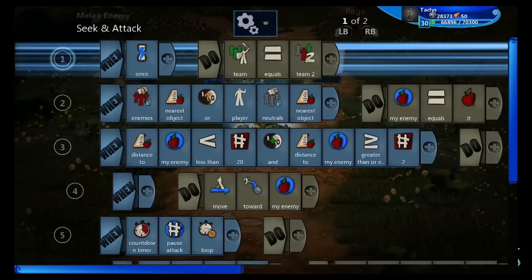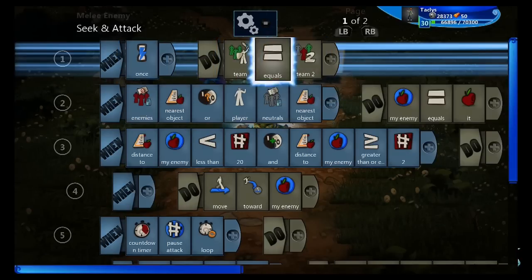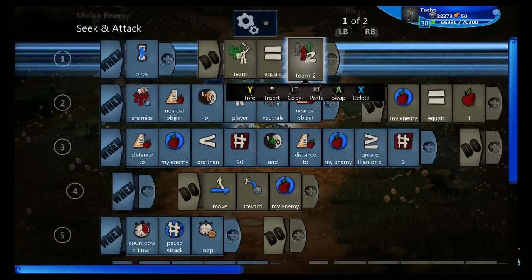First, I'm going to run through what this brain means because it may look fairly confusing to you. The first line, we're assigning this creature to the enemy team of two. It's not always team two, but every team is hostile to other teams unless you specify that they're friendly to each other. Since our player is team one, team two is hostile to them.